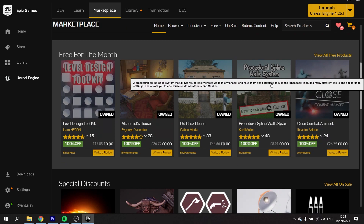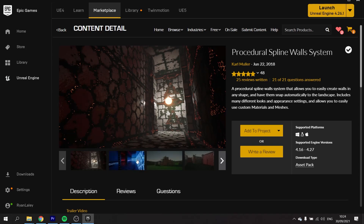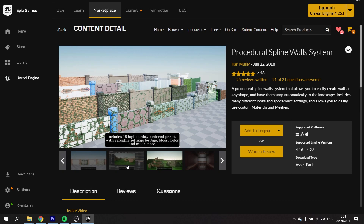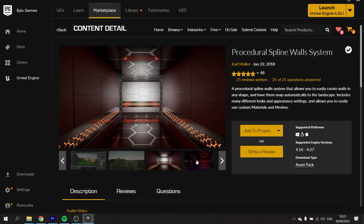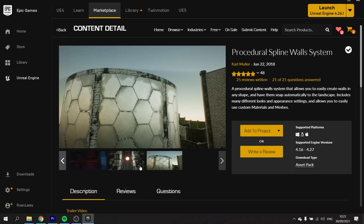It's got the procedural spline and walls system. Just by the name, I'm guessing you can make your own spline walls — and it looks like that's the case. You can age them and moss them, and you can use custom meshes and materials. That's useful. The problem with some asset packs is that you get something but it's locked down to the assets they've provided, so it's good that this one promotes using custom assets.